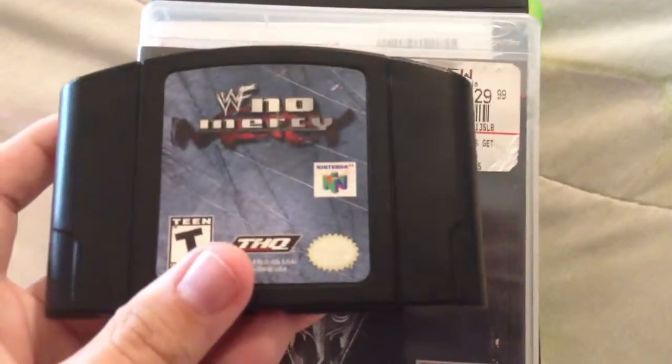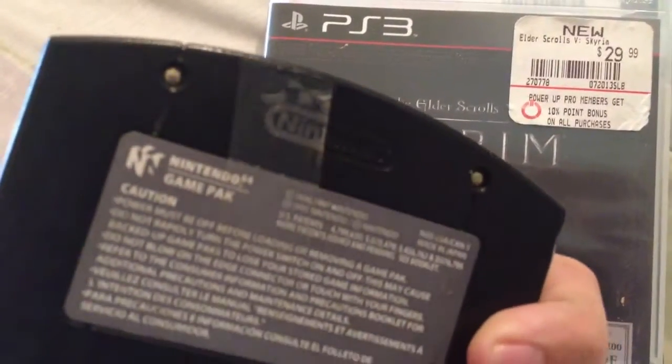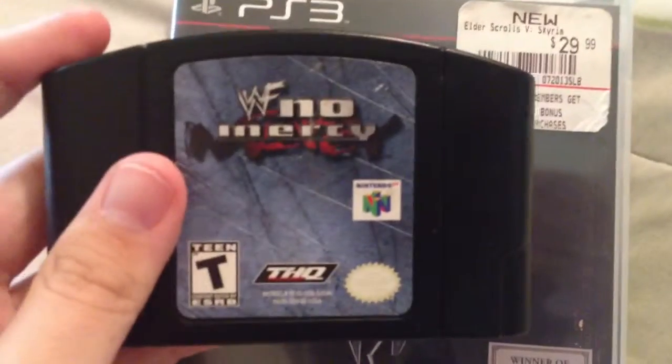First up, WWF No Mercy for the Nintendo 64. Pretty clean cart, random piece of tape that I don't want to peel because I have a bad feeling. But then you see the little damage right here on the label, but I got it for free from my friends. It's pretty awesome.